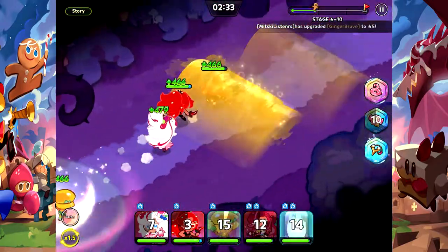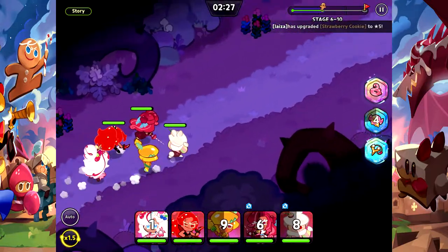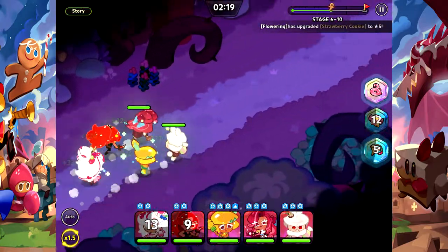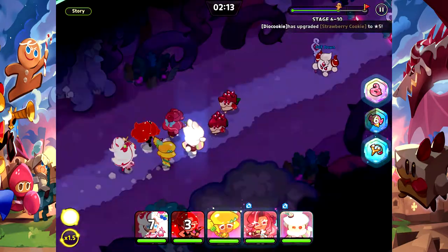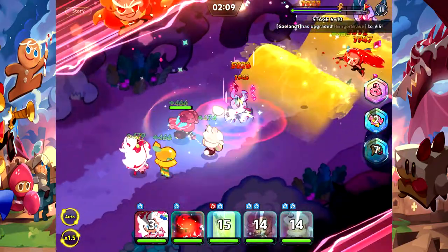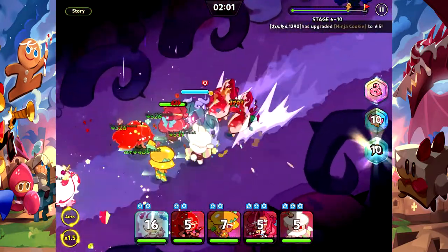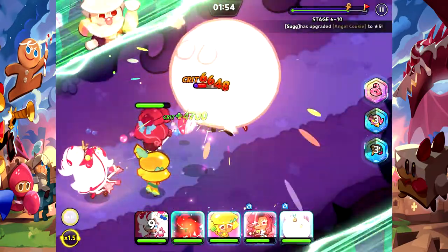The Moon Rabbit and Mango are so OP. The Parfait is OP too — it keeps us literally flawless, always healing us. I've got all the toppings filled up. Moon Rabbit is a defense unit so I got pure defense on him. Parfait has a bunch of cooldowns, and Mango and the rest have a bunch of attack toppings.